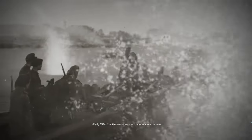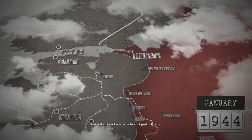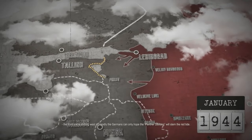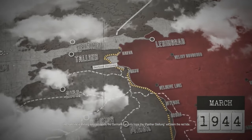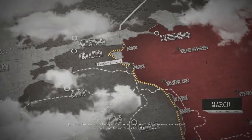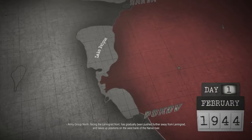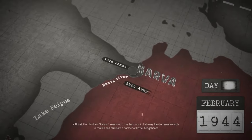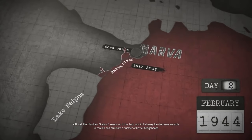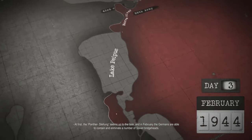Early 1944. The German army is on the retreat everywhere in the aftermath of the Kursk battles and Operation Kutuzov. The front line is shifting west so rapidly the Germans can only hope the Pontusstellung will stem the red tide. Army Group North, facing the Leningrad front, has gradually been pushed further away from Leningrad and takes up positions on the west bank of the Narda River. At first, the Pontusstellung seems up to the task, and in February the Germans are able to contain and eliminate a number of Soviet bridgeheads.